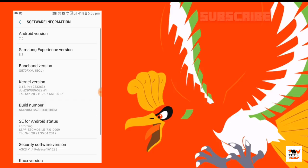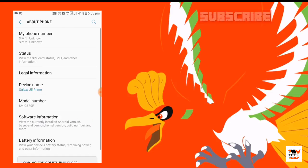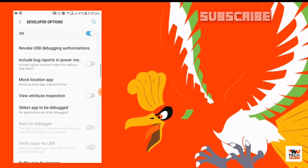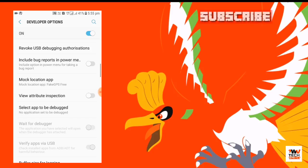Here you can see Build Number — click on it six to seven times so it will enable your Developer Options. After enabling Developer Options, go back and search for Developer Options. Click on it, scroll down, and search for Mock Location App.